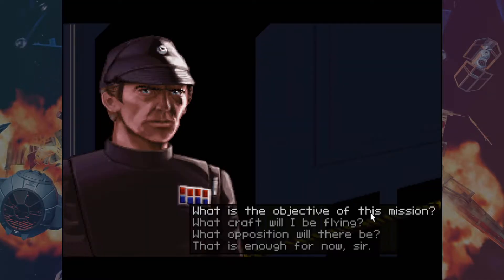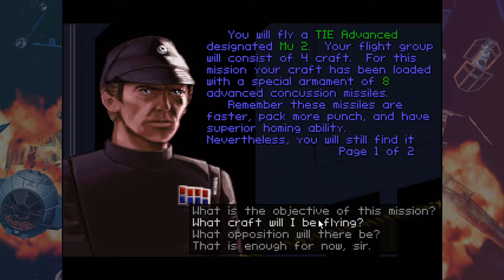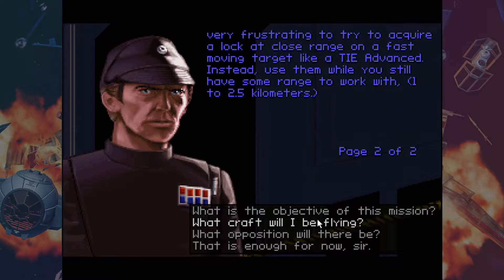Kharkov's total strength outnumbers your force, but you will only be engaging a single flight group at a time. The objective is to destroy as many of Kharkov's TIE Advanced fighters as possible — 50% will be sufficient. You will fly a TIE Advanced designated MU-2. Your craft has been loaded with a special armament of 8 Advanced Concussion Missiles. These missiles are faster, pack more punch, and have superior homing ability. Nevertheless, you'll find it frustrating to acquire a lock at close range; use them at 1 to 2.5 kilometers. Good advice, honestly.